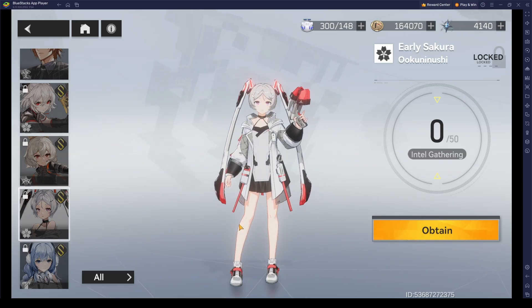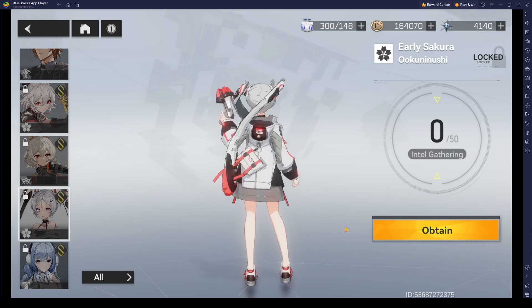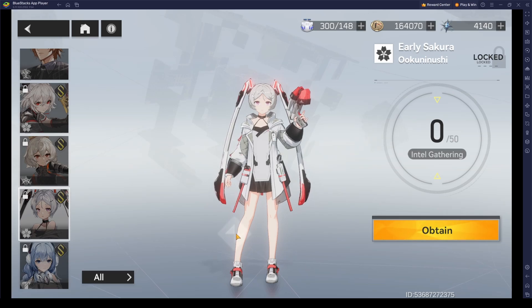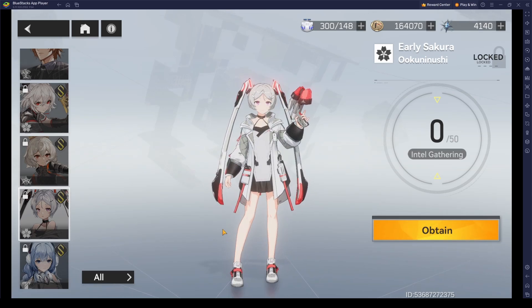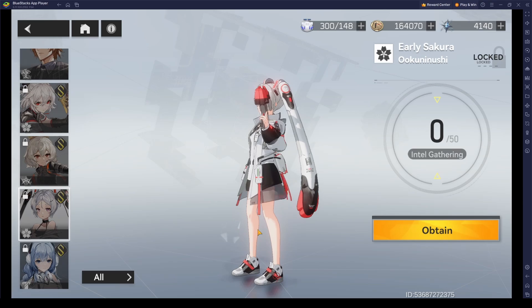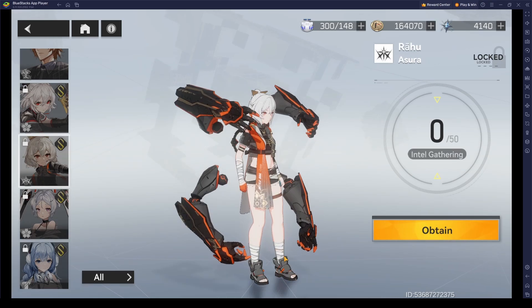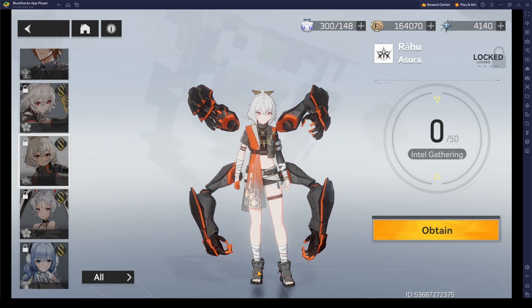Next we have Okuninushi, which is really cool. I'm just really impressed about the graphics in this game. In other games, the clothes and accessories feel really solid and don't give life to the character, but in this game adding more flowiness to their clothes gives it a nice touch. And for Asura, I was actually able to try her out in the campaign and her playstyle is really, really cool. So once I pull on the banners, hopefully I get this one, if not the other characters I also really like.